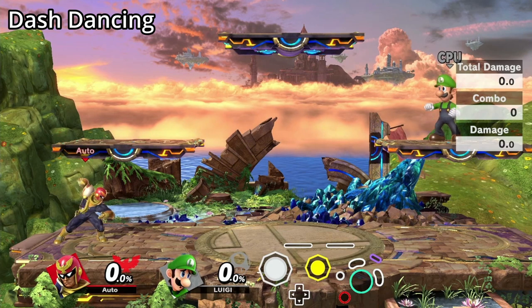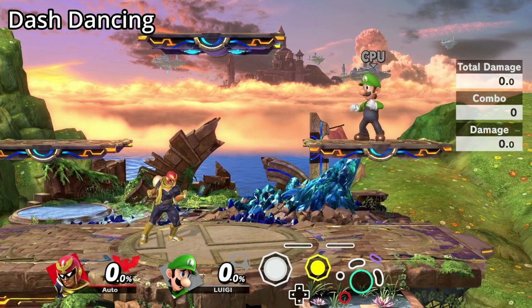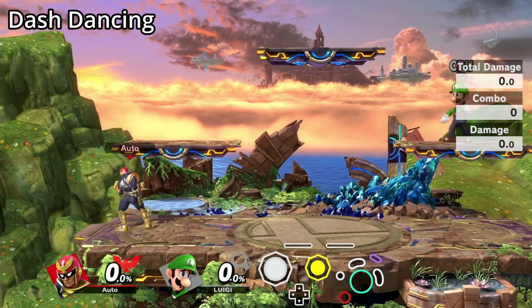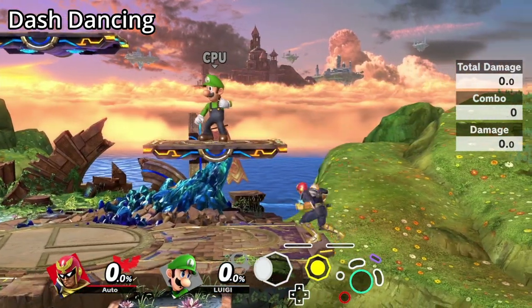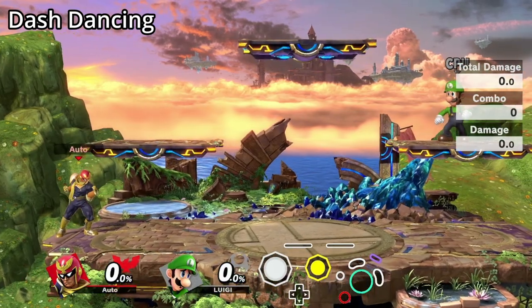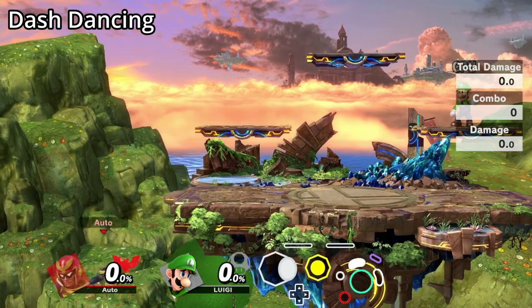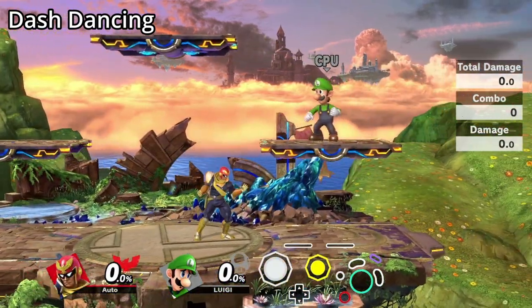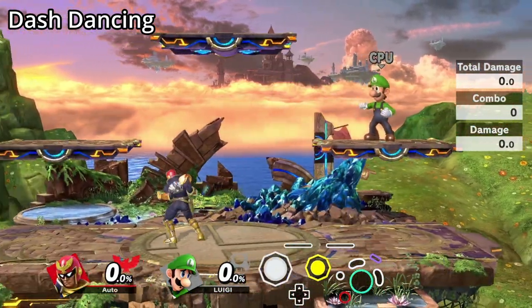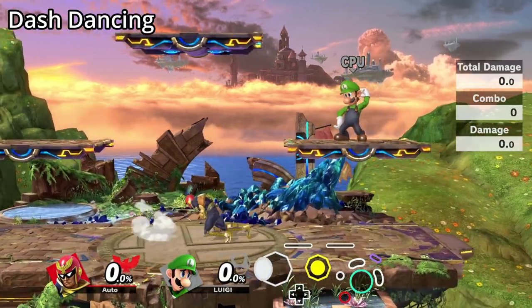Dash dancing is a movement technique aimed at making spacing ambiguous while keeping you mobile and hard to hit. When you tap the stick forwards, you'll get what's called your initial dash. Holding forwards will then continue into your normal run animation. You can tap the stick backwards quickly during your initial dash to get a second initial dash without triggering a lengthy turnaround animation. Chaining initial dashes is the core principle of dash dancing.